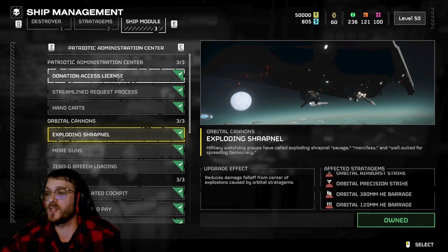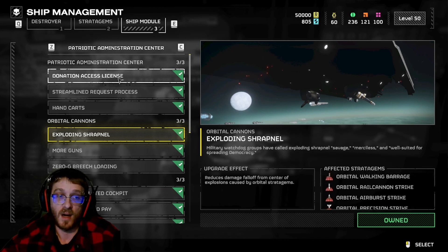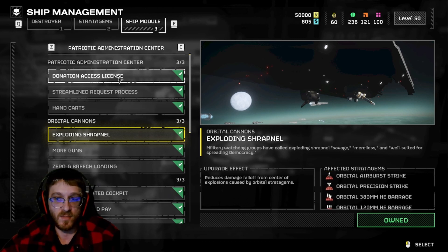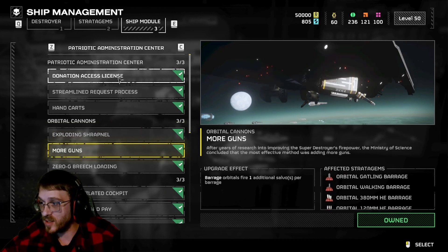Orbital Cannons - the exploding shrapnel. I haven't done full tests on this to see how far that damage falloff is, but I really don't notice a big difference at all. Honestly, when you buy this you're basically buying it just to get to the other ship modules in that section.